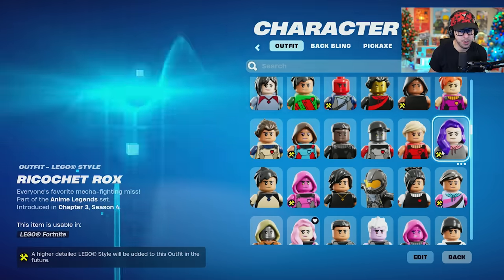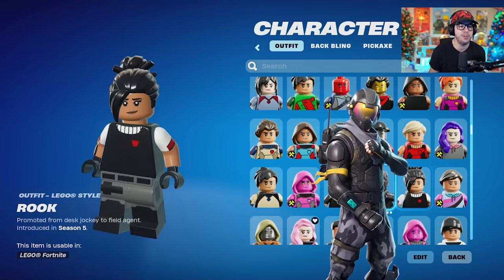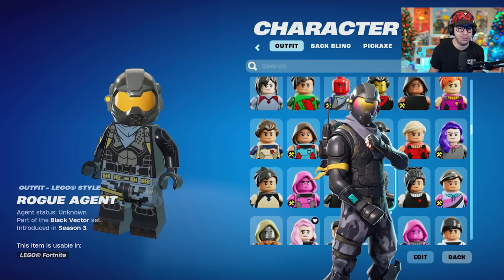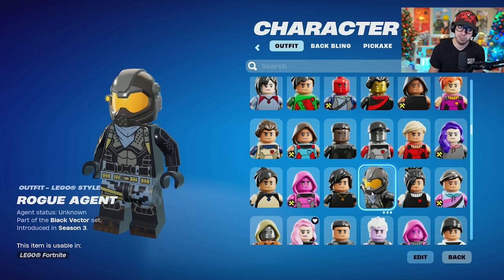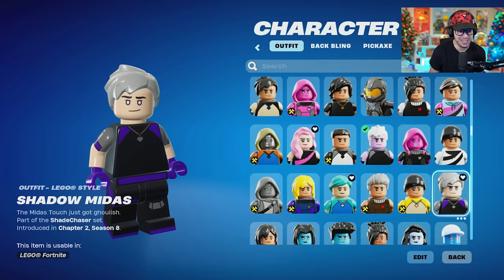Rapscallion, Ready Penny. Just going through some of these. This is kind of a rare skin — Rogue Agent. This is the very first starter pack in Fortnite. Not many people bought it. Pretty sick skin in Lego. Shadow Midas.